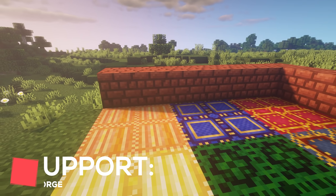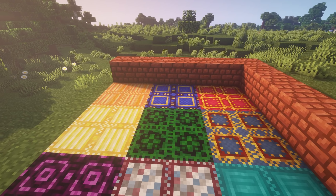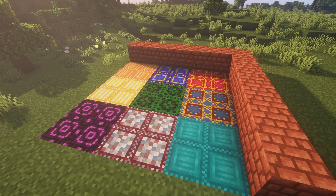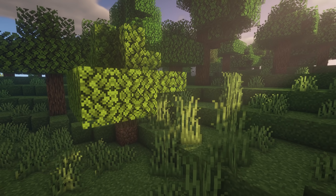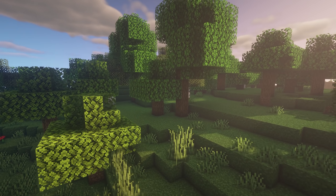Omni adds a lot of items that the developer would like to see added to vanilla Minecraft. This includes many new blocks such as Quilted Wool, Red Rock and Improved Concrete. But what this mod also includes is some new ambient sounds for different biomes, which really bring your world to life.